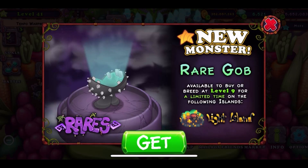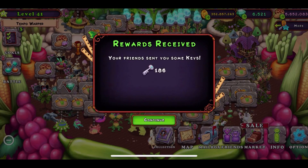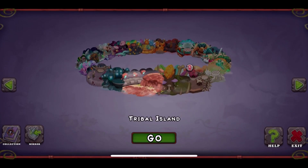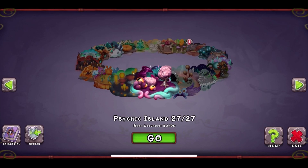Hey guys, we're here with the new monster — the Rare Gob Monster on the Light Island. I've been playing Scarlet Nexus and some anime games recently, catching up on stuff like Attack on Titan. But there are two new monsters: one is the Rare Gob, and the other is the Rorik, available on the Magic Sanctum Island. Today we're going to look at the Rare Gob first on the Light Island, then check out the other new monster on the new island.